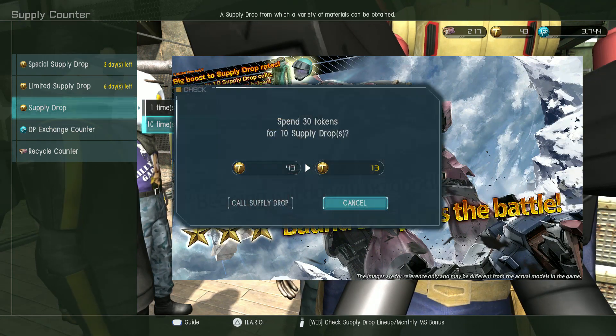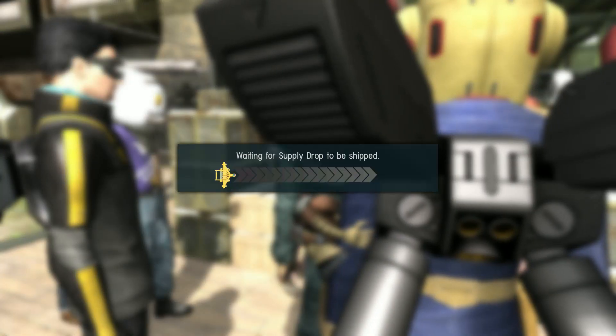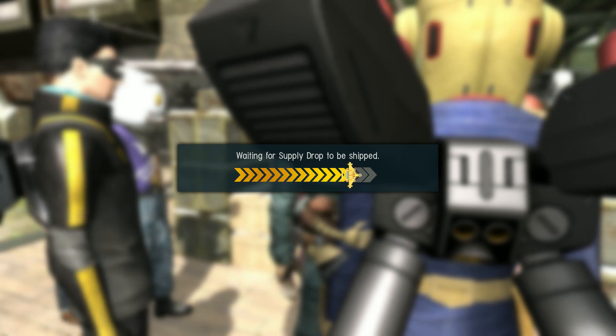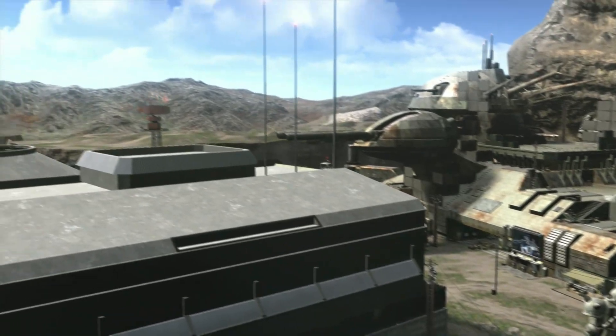We are going to try for the Bound Dock. I'll give it a 10-spin and I'm going to save the rest of these tokens for another day. I still suspect that when we get to the 4th anniversary of the game in late July, early August, we will have the Unicorn Gundam — but that's my guess.